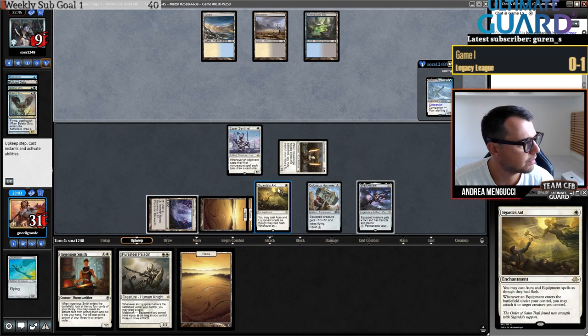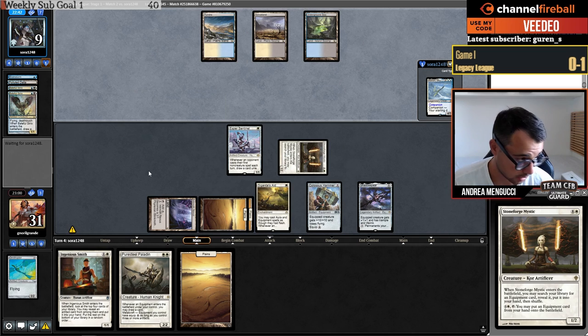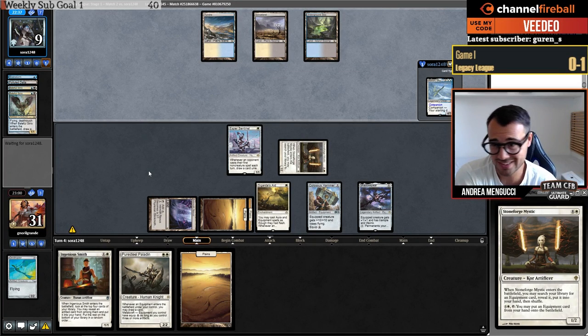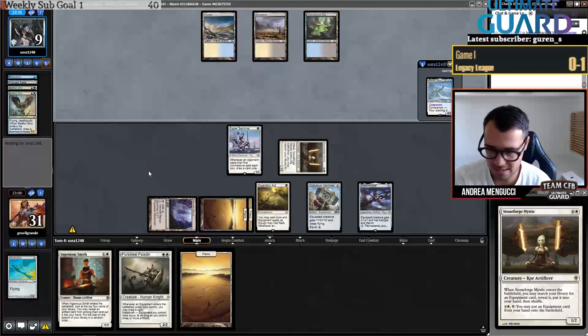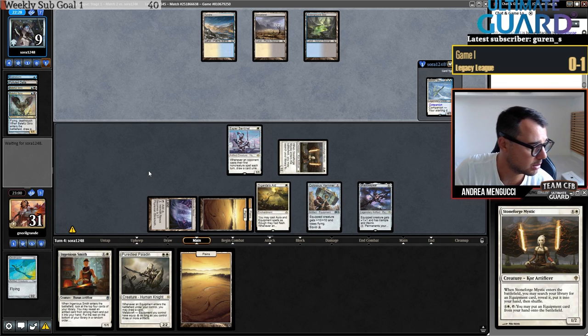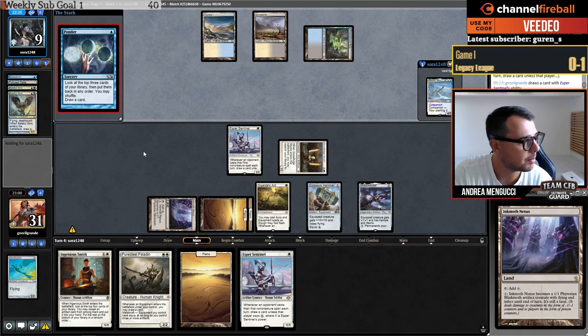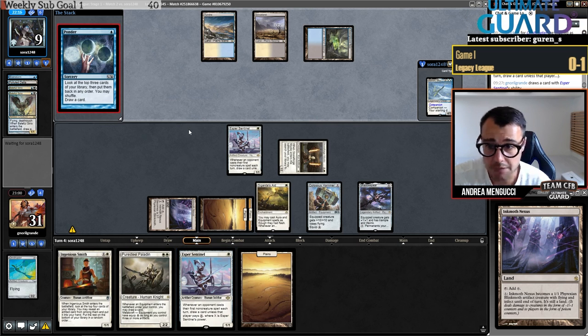They go Cephalid Nomads and deal one damage to my creature — oh wait, can they link and survive? Cephalids Breakfast with Nomads and you die. Or if they don't, I'm going to be able to put down Puresteel Paladin and equip the Nexus to hit my opponent. Ponder again — maybe we're not paying the tax. I might still want to combo off if they find what they need — like Nomads or Shuko — and kill me with the land.